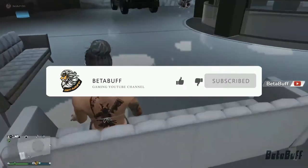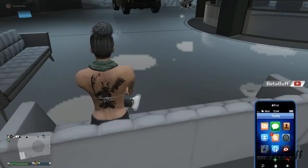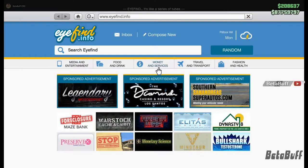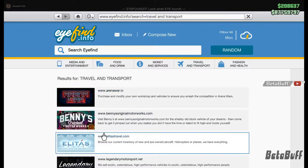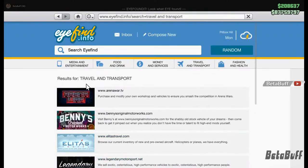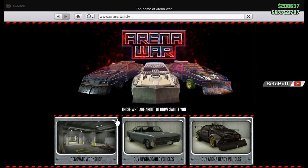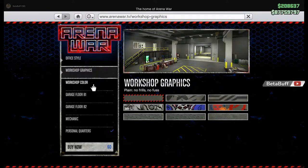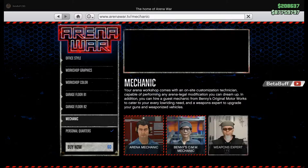So don't be late, let's start the video. First you have to open your phone, then go inside Travel, then you have to go inside the 18 Hour, then you have to buy the Workshop Garage. I already bought this one, that's why it's showing zero.